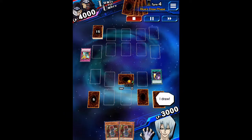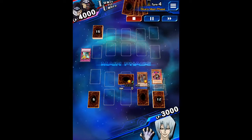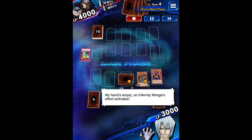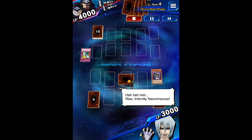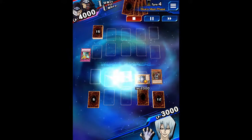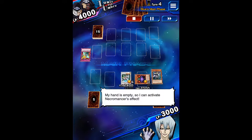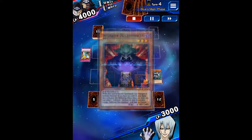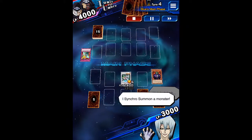It's my turn, I draw — Infernity Mirage! Let it just begin! My hand's empty, so Infernity Mirage's effect activates! Rise — Infernity Necromancer! Infernity Patriarch! The tuner monster — Infernity Beetle, I'll play this one! I synchro summon a monster! My hand is empty, so I can activate Necromancer's effect! The tuner monster — Infernity Beetle! I synchro summon a monster!